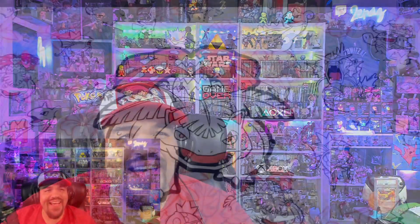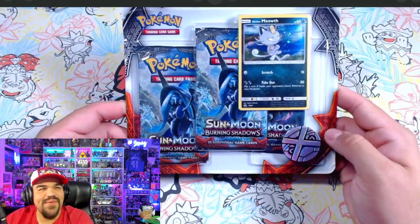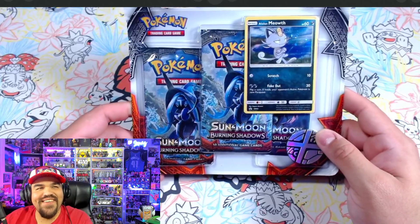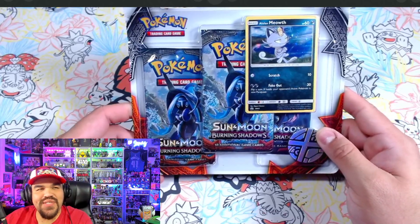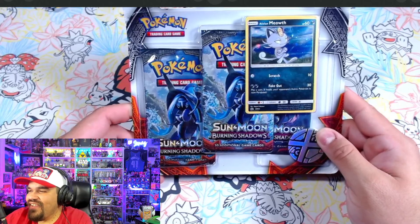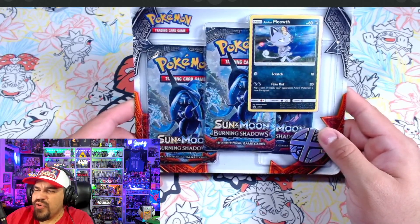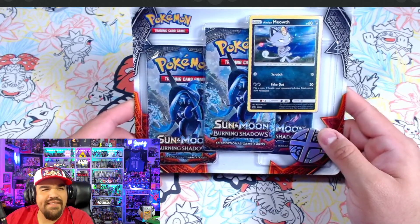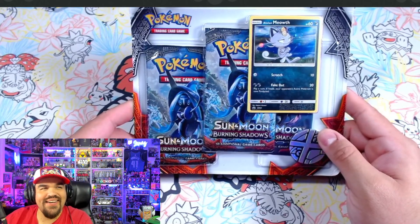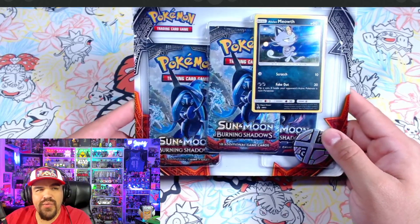We may not get three-pack blisters from every set. I've been looking around and struggling to find the Team Up three-pack blister. I believe it's Ultra Prism — or maybe Celestial Storm — that I can't find as a full three-pack blister. I can find two of the three packs, but not all three. I'll look around, see what I can figure out — we'll get some equivalent. I want to prevent tampering; I hate when people weigh stuff.